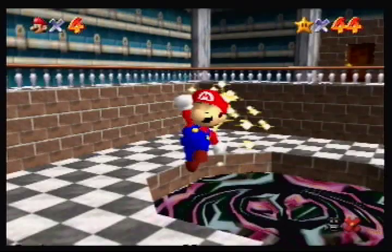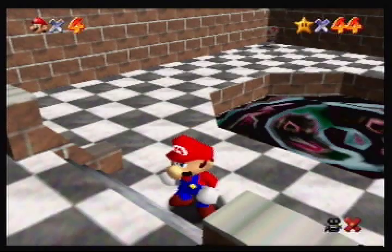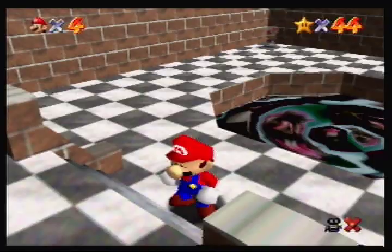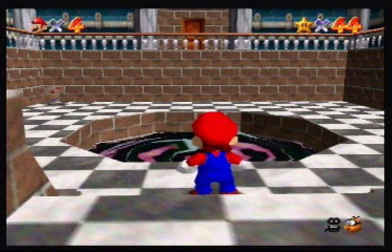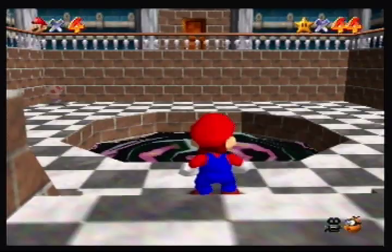I think I'm going to start getting all the yellow coins first, because this is one of the hardest levels to get 100 coins in - just because there's a lot of rooms where you can easily die, and not very many coins either. You have to basically collect everything, and you have to get the blue coins too. Let's go ahead and get started with the red coin slash 100 coin star.